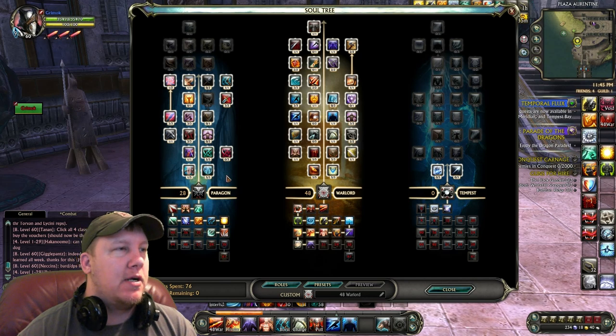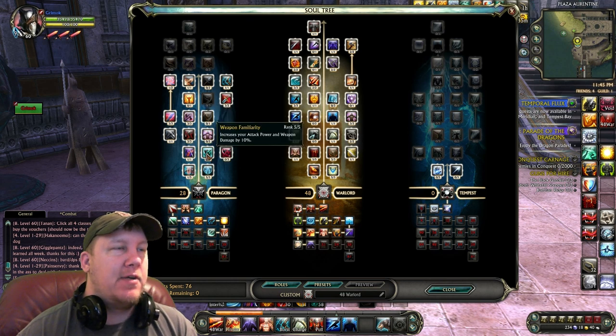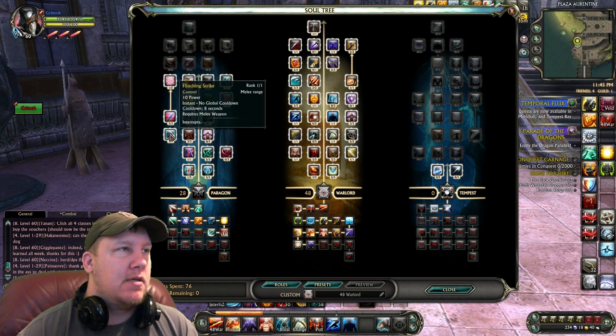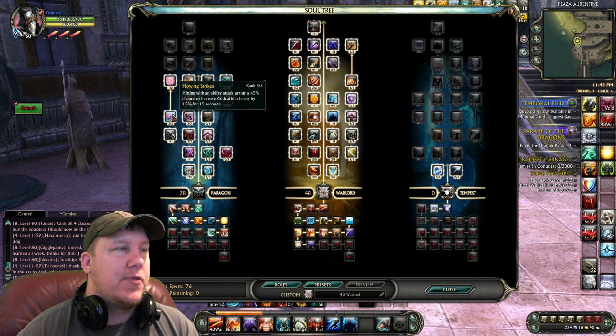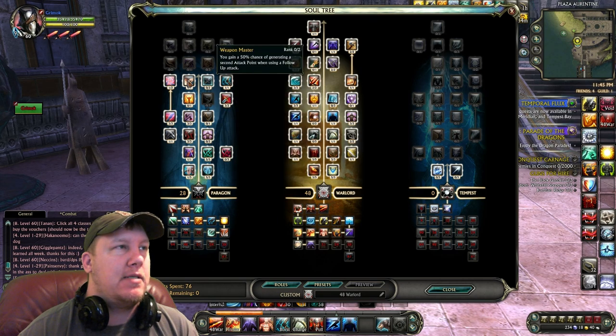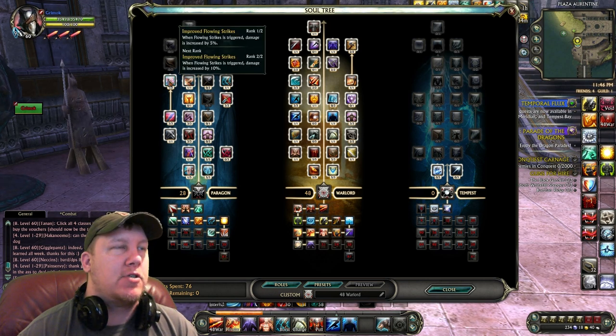Then we go over to the Paragon tree. The 28 points goes into: 5 into Teaching of the Five Rings, 1 into Combat Precision, 1 into Wrist Strike, 5 into Weapon Familiarity, 3 into Grace of the Five Rings, 1 into Flinching Strike, 3 into Flowing Strikes, 3 into 1-2 Punch, 3 into Deadly Parity, 1 into Shifting Blades, 1 into Tranquility, and 1 into Improved Flowing Strikes.